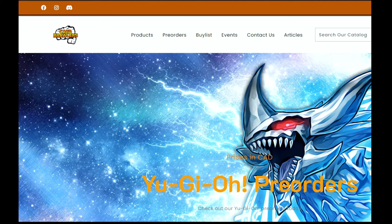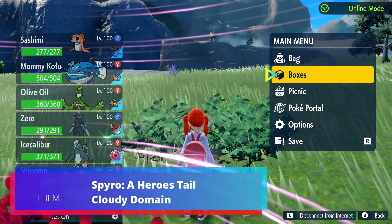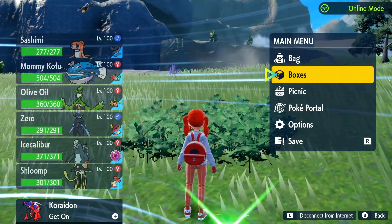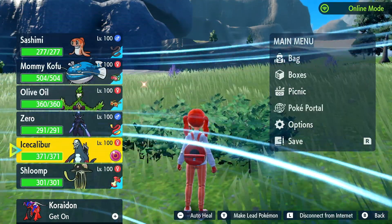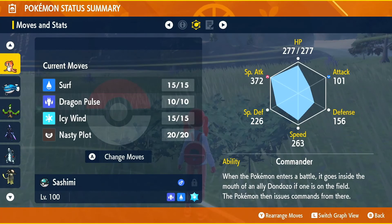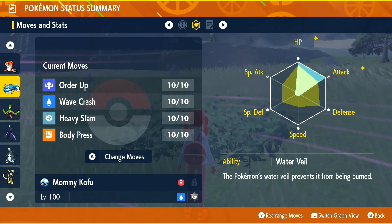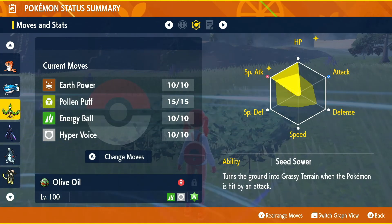Hey everybody, Collector Kello coming to you guys with another Pokémon Scarlet and Violet Wi-Fi battle video. In this episode we'll be using pretty much the same team as last time, but this time in actual VGC. I'll go over the move pool quickly for those who didn't watch the last video: Surf, Dragon Pulse, Icy Wind, Nasty Plot, Special Attack, Speed, Order Up, Wave Crash, Heavy Slam, Body Press, HP, Attack, Earth Power, Pollen Puff, Energy Ball.